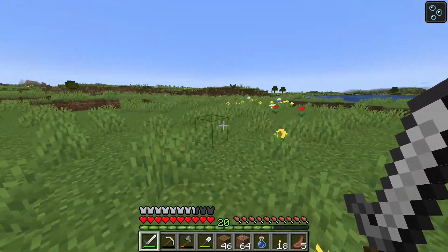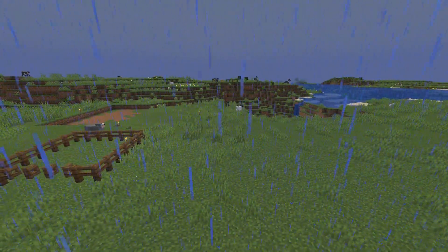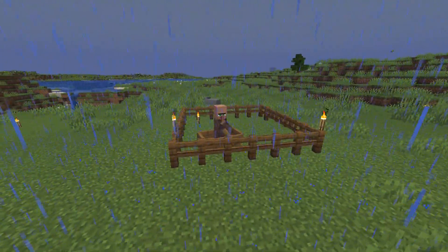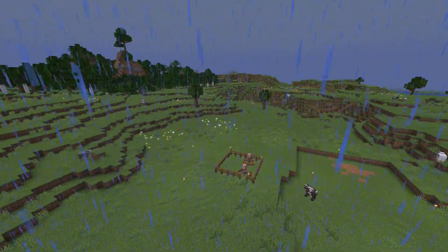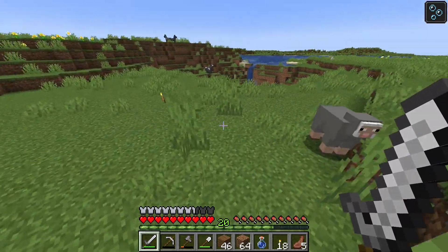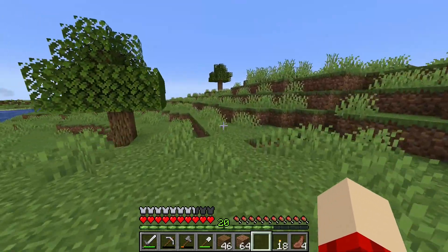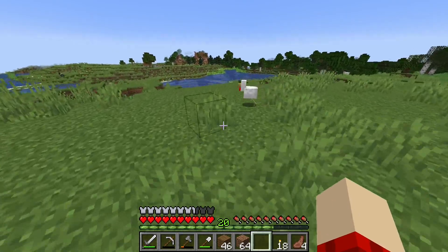I'm going over to this iron farm setup I've got going. I need to show you that I got three villagers in boats. I'm going to need one more boat though. Since this is not my design, I'll get started on camera but finish it off camera — I'll leave a link to the tutorial in the description. I'm going to need a few items: hoppers, chests, definitely a few beds, a bucket of lava for the kill chamber, maybe some trapdoors and slabs.